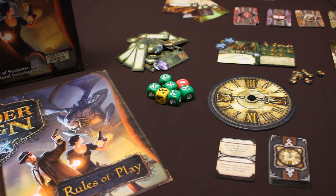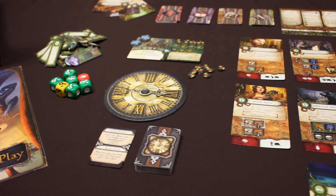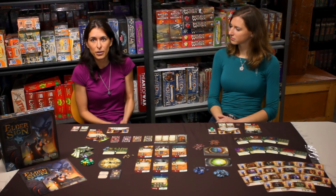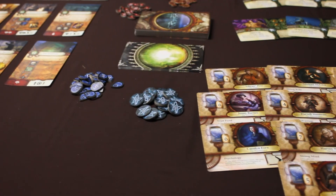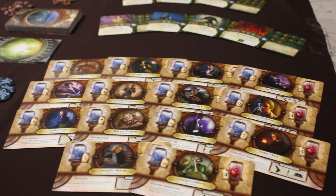Elder Sign is a cooperative Lovecraftian card game that plays like a stripped-down version of the classic game Arkham Horror. It has a quick setup time, an easy mechanic to learn, and a creepy Lovecraftian theme. In Elder Sign, players take on the roles of investigators who are trying to save the world by sealing away one of the Ancient Ones before it awakens completely, defeating monsters and other obstacles through dice rolling.